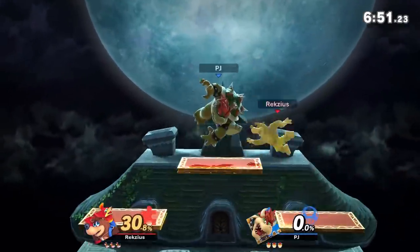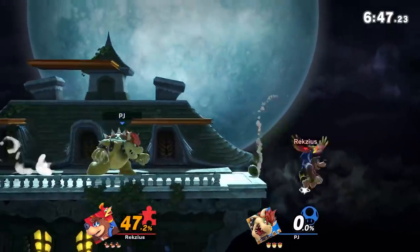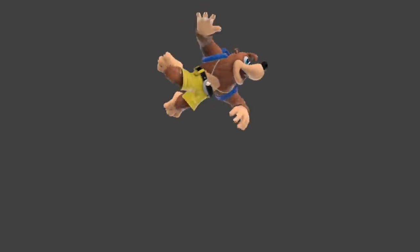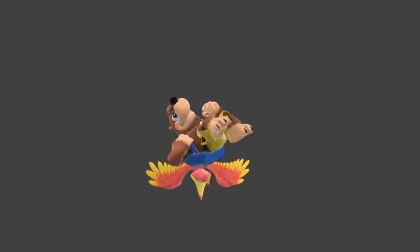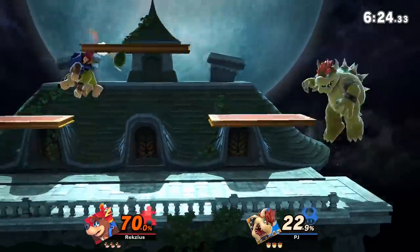For the last hitbox of the day, we have Down Air. The first part of the move has Banjo and Kazooie diving downwards — during the first few frames the move spikes. A down air that spikes, could you believe it? The later part of the move simply launches them away. The hitbox is nothing special — just a single hitbox. If you hit the ground while using this move, it does have another hitbox that's actually pretty huge, but it does have some serious lag afterwards. The hitbox is not super strong, but it's nice to have if you miss the first part of the move.